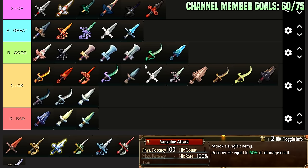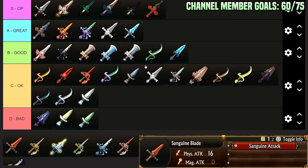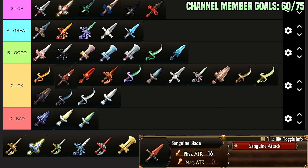Sanguine Blade: Sanguine Attack — 100 potency, attack a single enemy, recover 50% of damage dealt — 16 Physical Attack. I feel like this is an early game thing you can use for fun. But later on, you're going to have things healing you in your team comps, or your team comps are bad. Any team comp can just take a large aid kit and have someone heal the party afterwards. As long as you have some form of healing, this is just a redundant weapon that falls off.